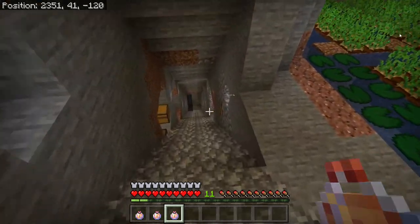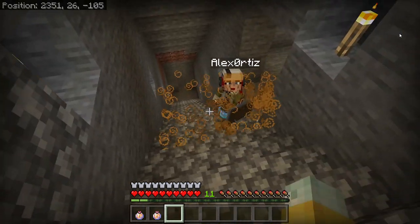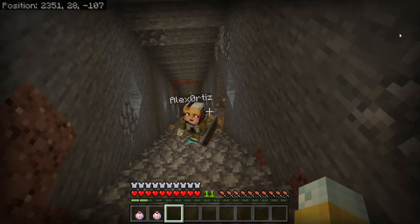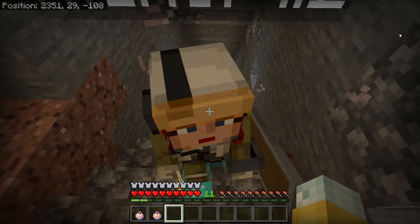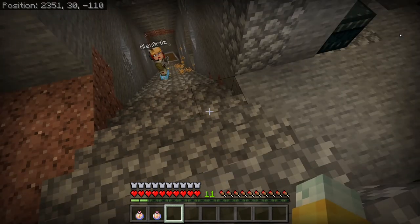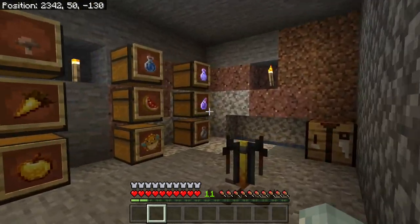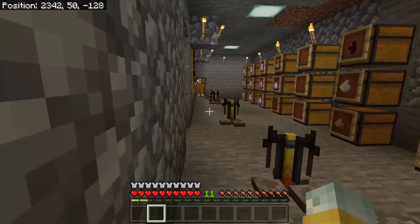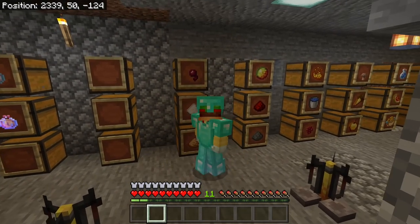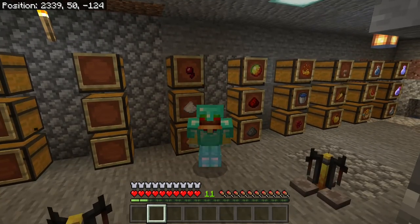It's much more fun in a multiplayer server — you can throw things at people and sneak up on folks. As you can see, I'm throwing a lingering potion at my friend right here — boom — and that is fire resistance, so now he's fire resistant and it's going to linger for quite some time. That is a very functional yet easy way of using potions. Leave a like, subscribe to the channel — take it easy everybody, see you next time!